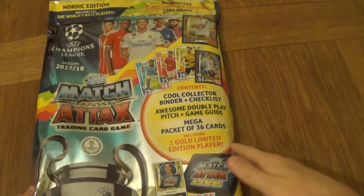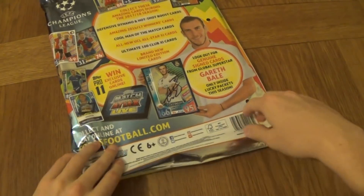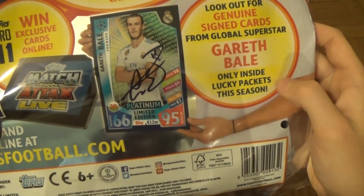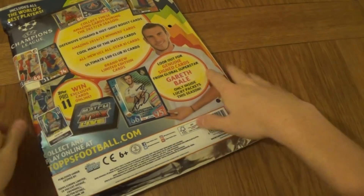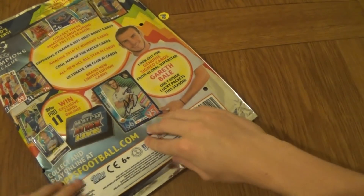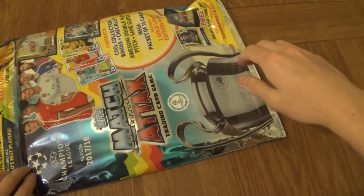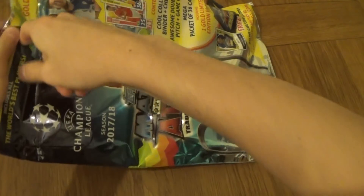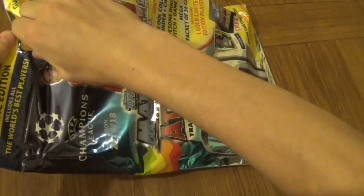I've done an update on the binder already and the starter pack opening already. This is the Nordic version, and as you can see, there is a platinum limited edition Gareth Bale inside lucky packets. I'm not sure whether you can get him in one of these. Hopefully yes, because I really, really want to get my hands on him. But I'm not sure whether you can, so we'll find out. Maybe I'll just get really lucky.